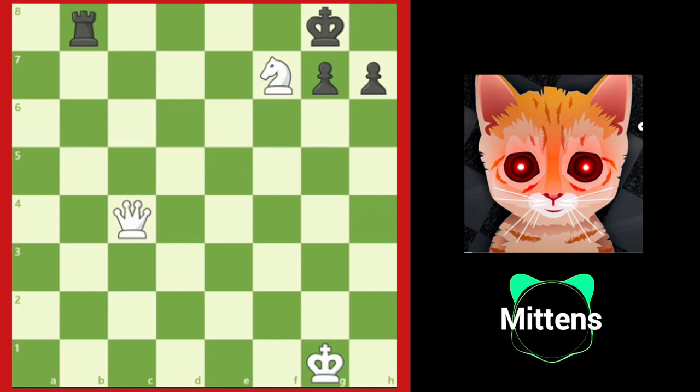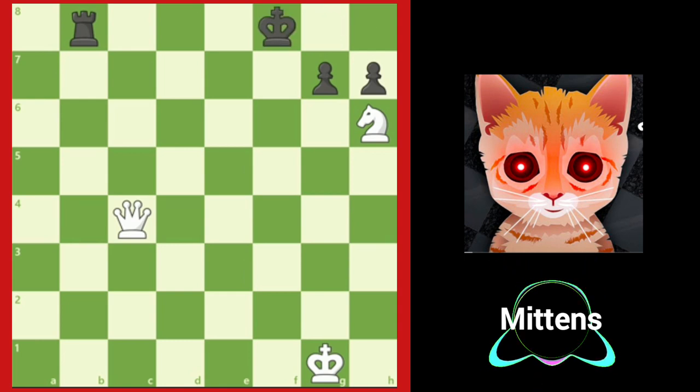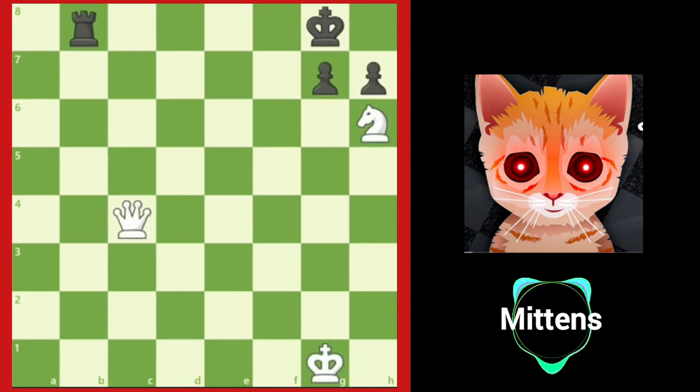Do you see a double check in this position? That's right — white can play knight to h6. Both the knight and the queen check the king. The king is forced to h8. What happens if the king moves to f8? After king to f8, it's mate in one: queen f7. This is why it's important for the king to move to h8.